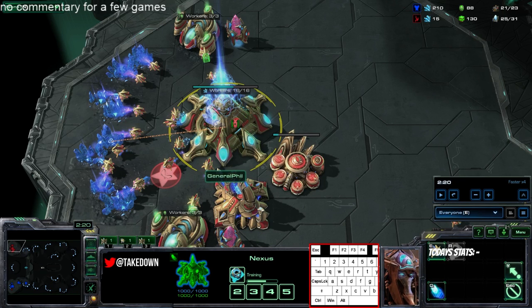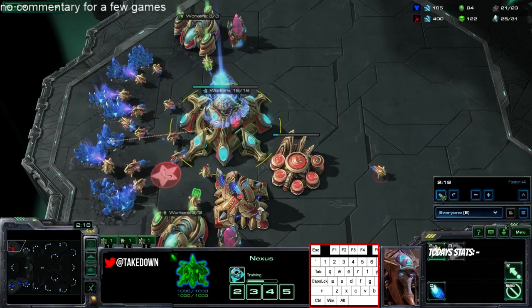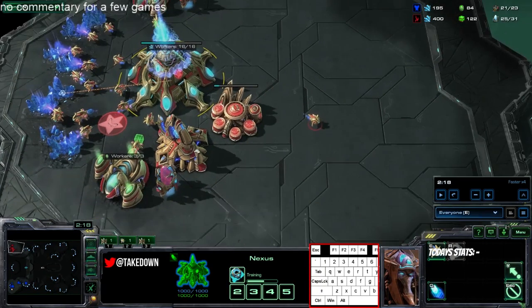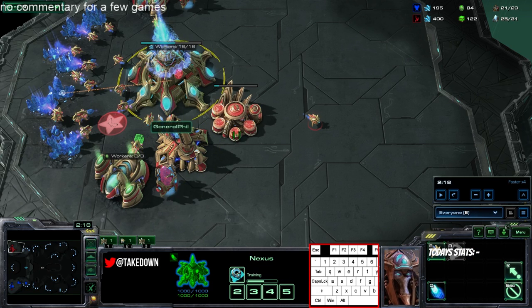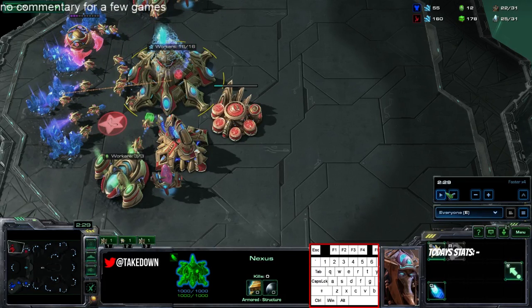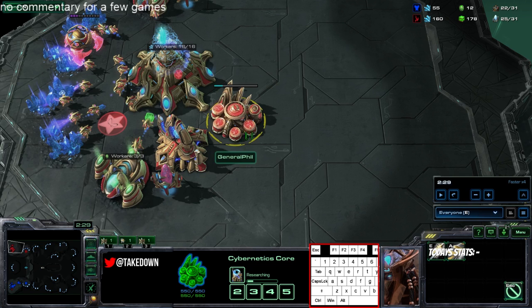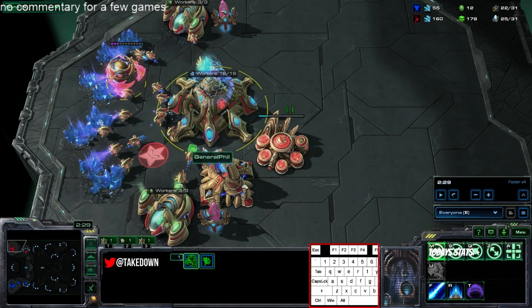Let me show you the difference. When he starts chrono-ing the gateway, it could be the adept-mothership pylon rush. But coming into his base now you'd see the cybernetics core moving, meaning he's getting warp gate with a mothership core on the way.